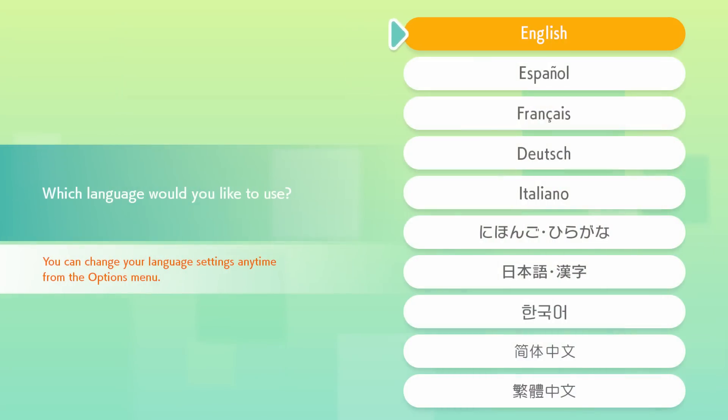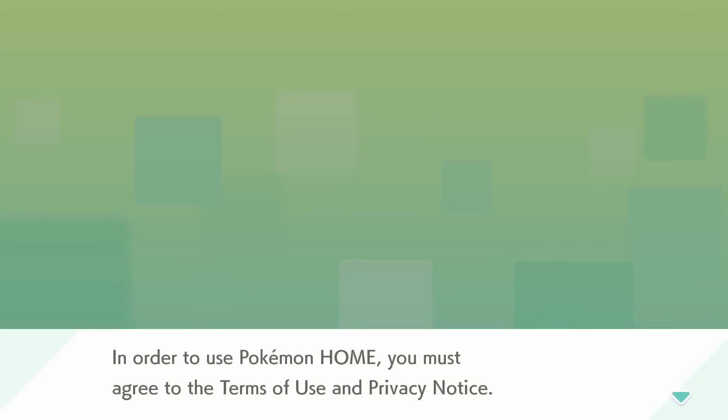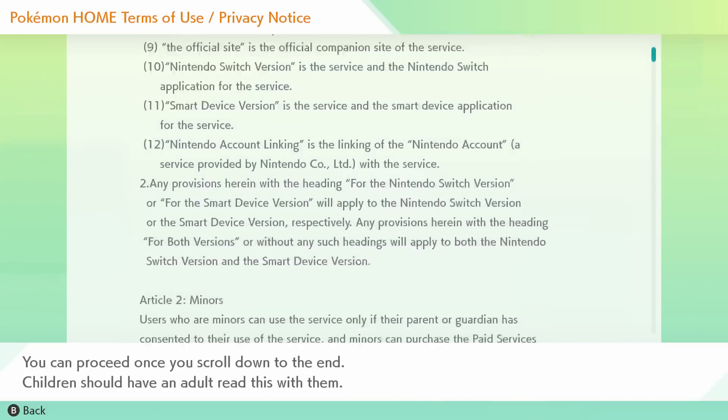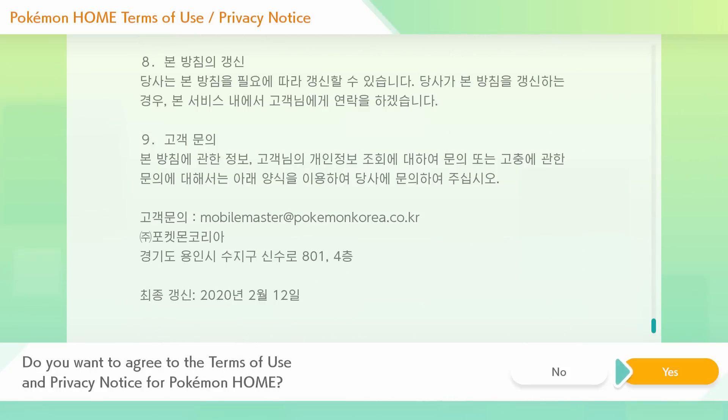Of course, we're going to pick our language first, which of course is English. And yeah, let's go ahead and start there. We've got to read the contents carefully of the notice here. Definitely reading all this. Absolutely reading all this. Yes, I agree.